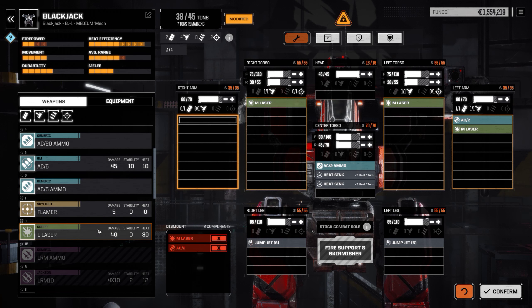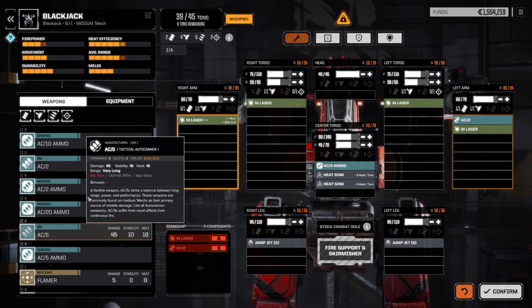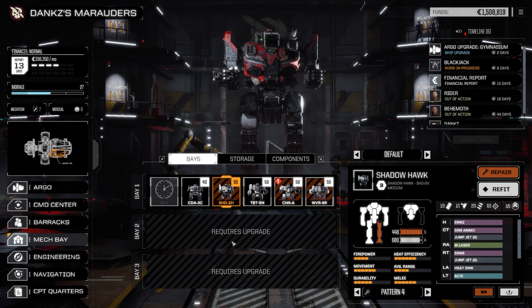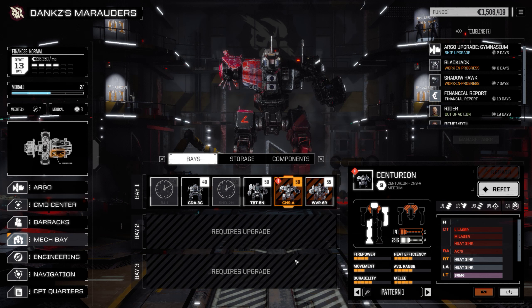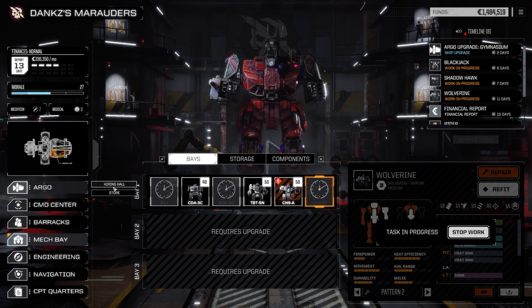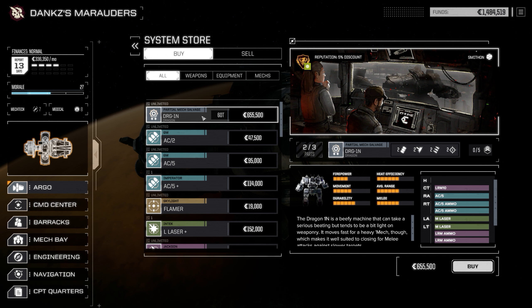We have that medium laser - good. And AC2 - okay, I'm happy with that. Confirm - right, I'll get it in the schedule. This will be repaired. This Centurion - I'm half tempted to just sell it. I wonder if I can resell it without repairing it. We can buy a Dragon part - we have two Dragon parts so definitely buy that.